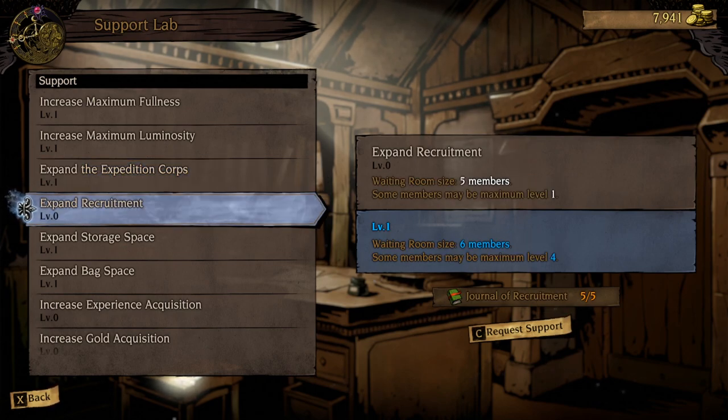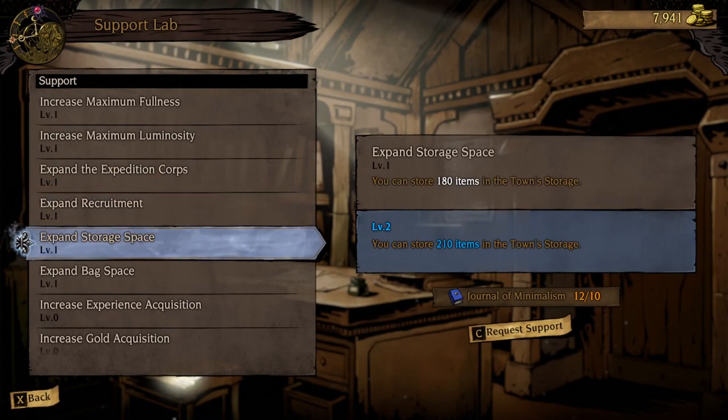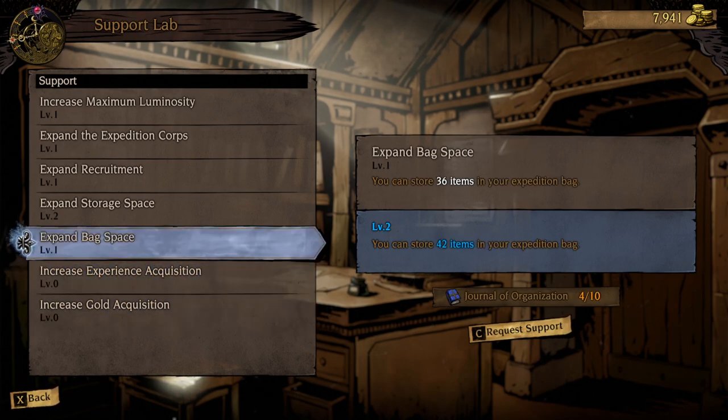This is one I've been waiting for — when you go to recruit someone, this increases the amount of people that can be there, and some of them will be up to level four. With each rank, someone's recruitment becomes more expensive, but it may allow you to learn even more abilities, which I am always a fan of. It also increases storage space — I don't need to tell you why that's amazing. And that covers increased experience, increased gold — just quality of life things that increase the ability for you to run more groups.